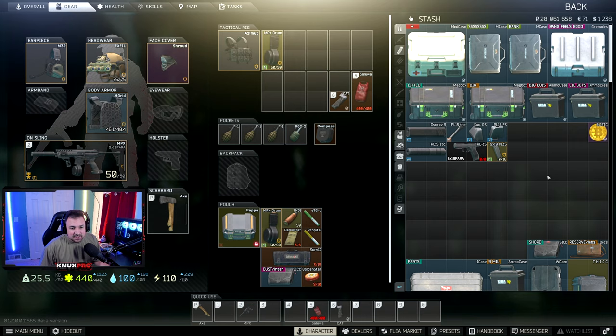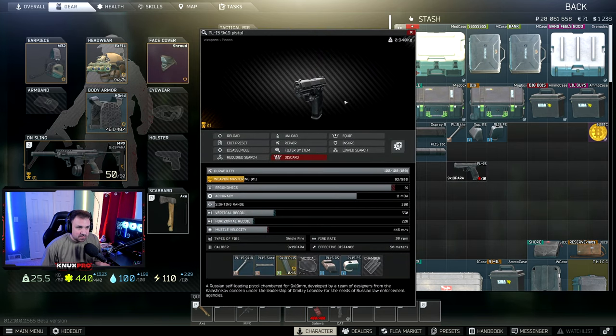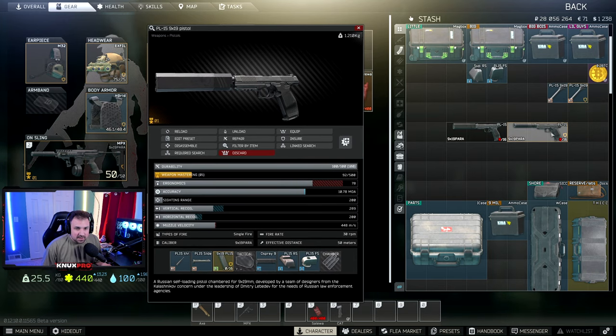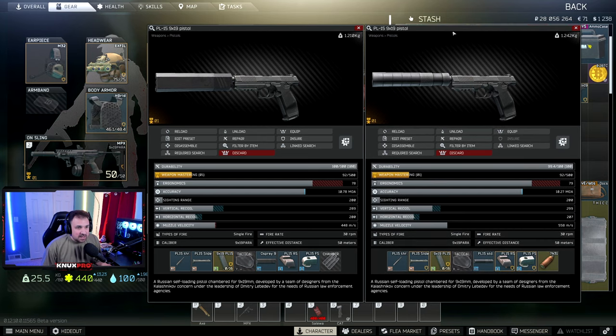As far as setting the pistol up, there aren't many different parts for it right now, so you're kind of limited to: do you want it suppressed or not suppressed? If you go unsuppressed, this is your base pistol with the smaller iron sights, which don't look too bad. For suppressors, there are really only two worth using: the Osprey 9 suppressor and the PL15 suppressor. Looking at the stats, ergo is pretty much the same at 78 and 79. Recoil with the Osprey is 289 and with the PL15 suppressor it's 299, so the Osprey is a little better — if you're looking for maximum performance, go with the Osprey 9.